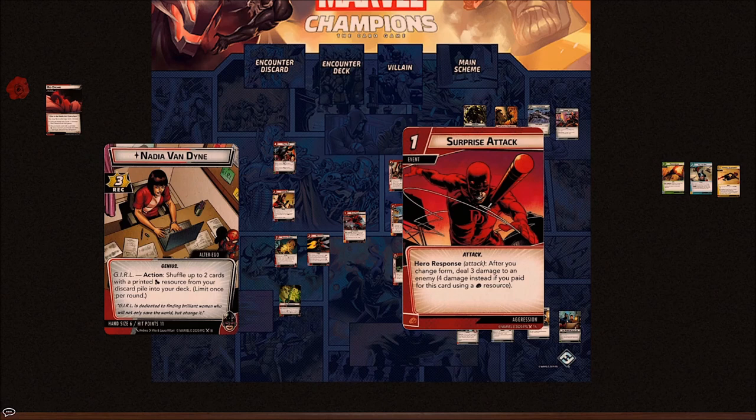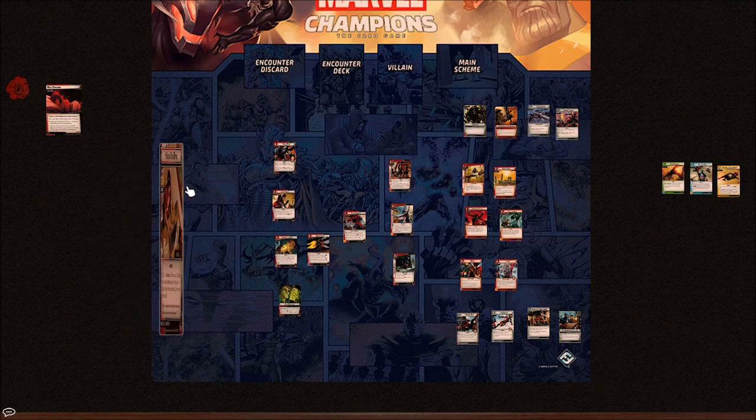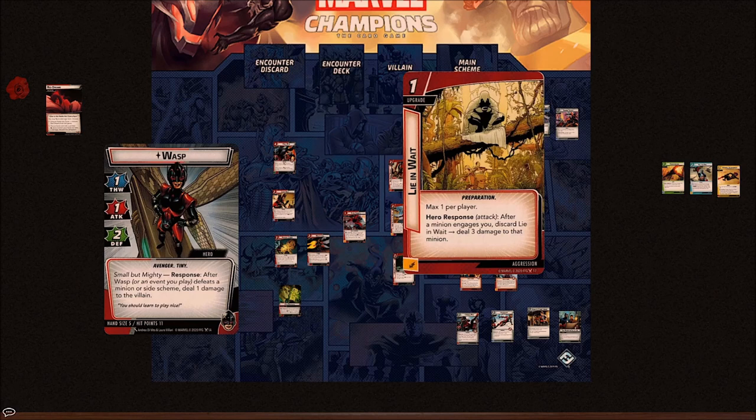Lion Weights is finally a new preparation to add to Black Widow's arsenal — max one per player. After a minion engages you, discard Lion Weights to deal three damage to that minion. It works obviously well with Black Widow and great with Thor — you use Defender of the Nine Realms to pull out minions, deal three damage as they come out, then Hammer Toss with overkill. It works really well with Wasp too, and with the Aggression card Moment of Triumph — get a minion to low health so you can use Moment of Triumph to heal to full health.